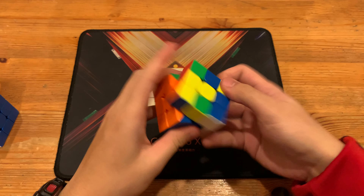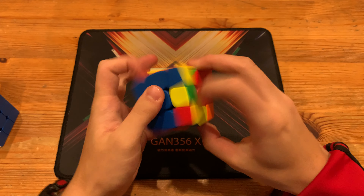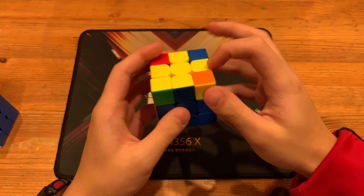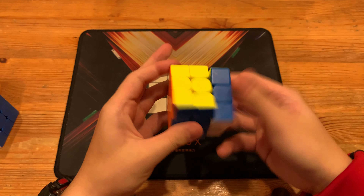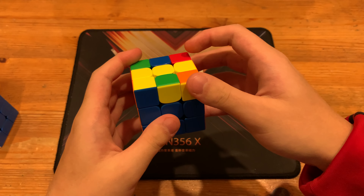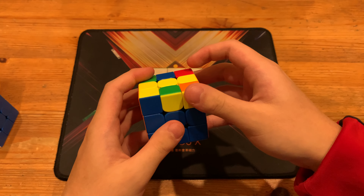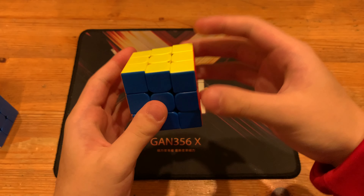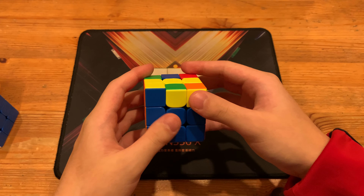So Sune, and then the OLL: R U R prime, U, R U R prime. So you do sledge, sexy sledge, and then Sune. This could be 0.6 seconds, and right now I can execute it in about 0.7 when I don't lock up. It's not the hardest thing to execute fast because it's just one easy OLL into another easy OLL.